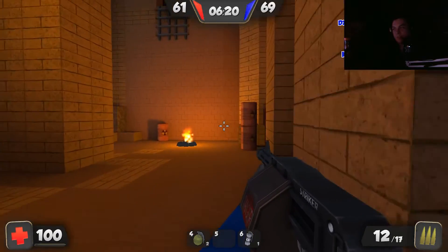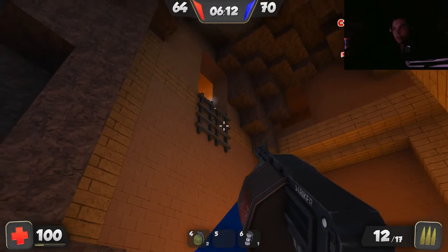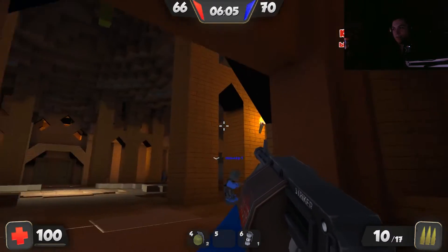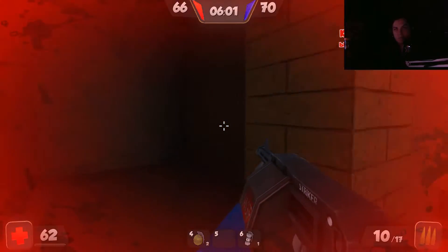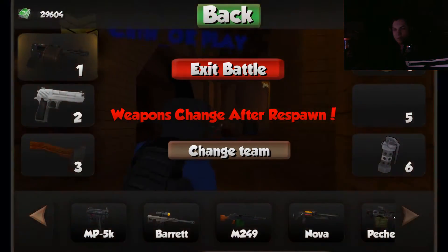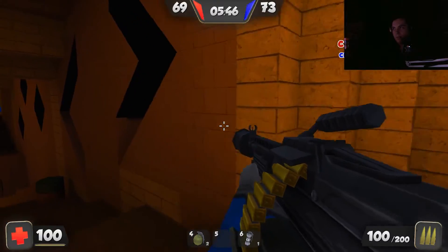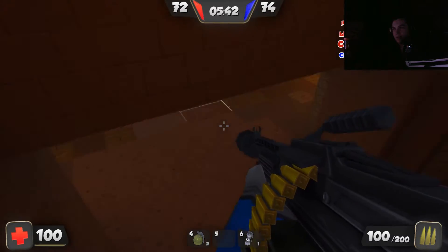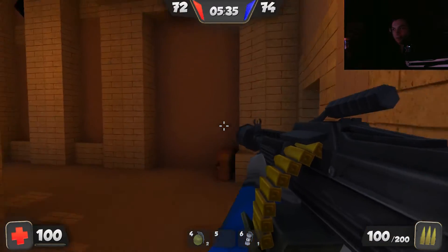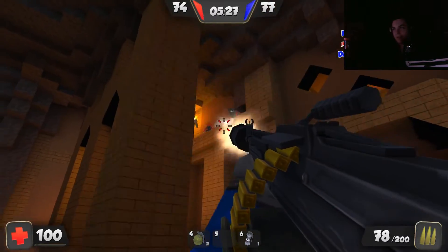Honestly, most weapons in this game seem to kill you in like two or three hits on the head, so it's not really the greatest. I wish I could rocket jump up there — there's like no way to get into their spawn on this map. In most maps you can spawn camp a little bit. Let me switch back to the sniper. I was thinking about exiting the game to show you guys the other maps, but I think this game might be almost over.